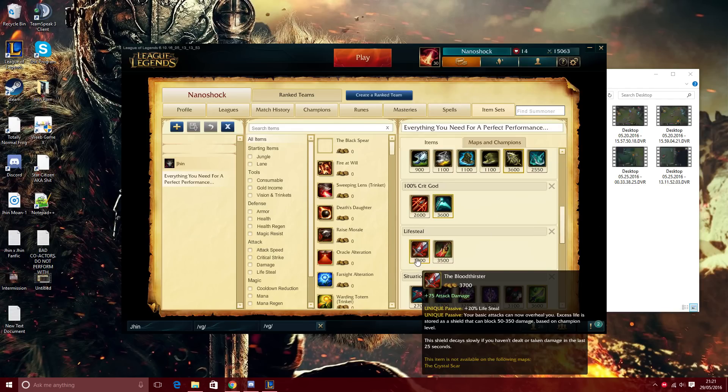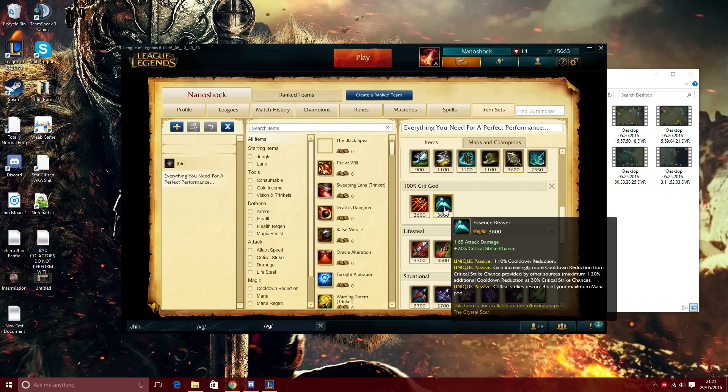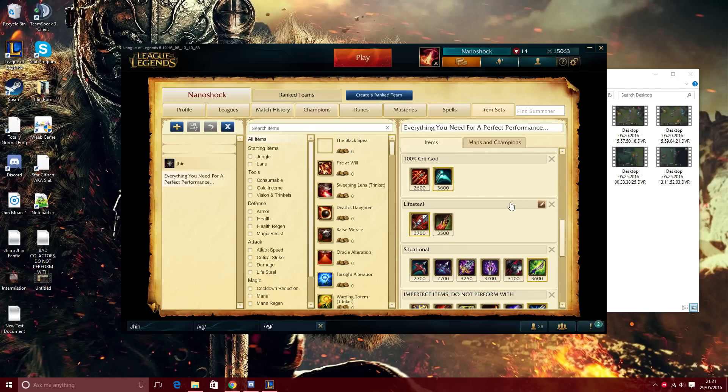After Runaan's Hurricane I generally go Bloodthirster or Death's Dance. Death's Dance works on your ult and W — you can go into a fight, get low, run back, ult, kill someone, then run back in at full health because your fourth ult shot crits, procs your passive, and you've healed up. Bloodthirster is my general choice for the extra lifesteal and shield. To finish the build I take Essence Reaver — it brings you from 80% to 100% crit, gives 65 AD, and the CDR is lovely. PD, Essence Reaver, and Death's Dance together hit the 40% CDR cap.